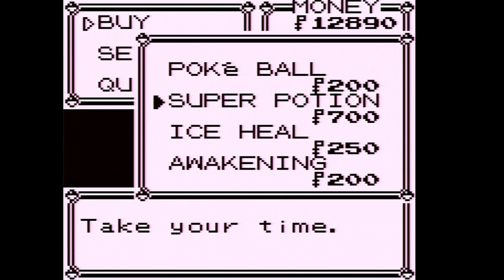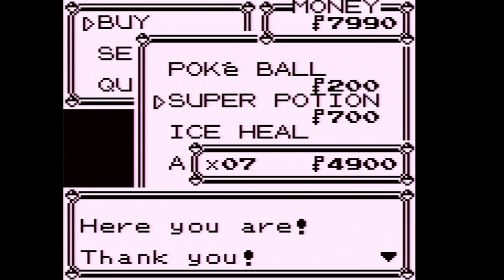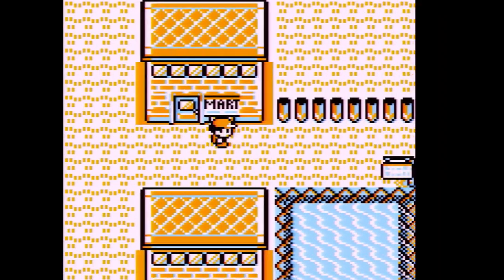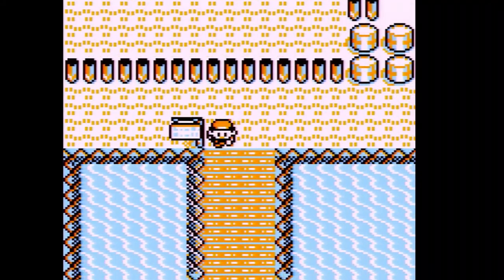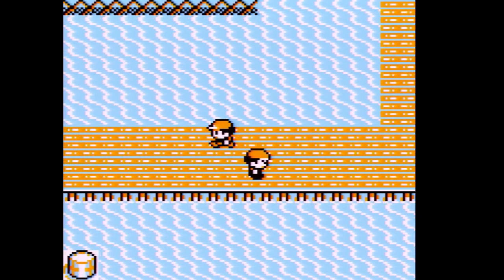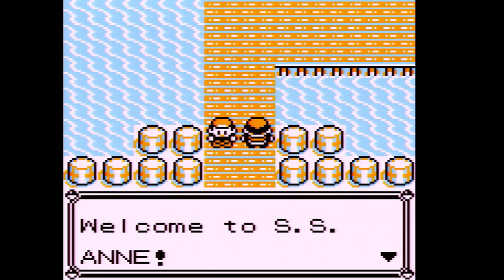I don't think I really need any of this stuff but let's just buy a few Super Potions. Interesting fact: if you have a traded Pokémon that knows Cut, you don't need to do the SS Anne. But we're not going to use any cheats.